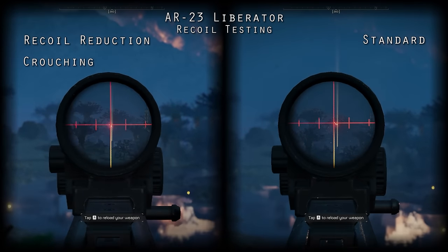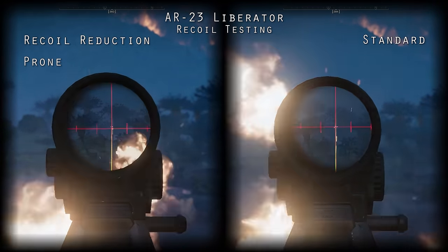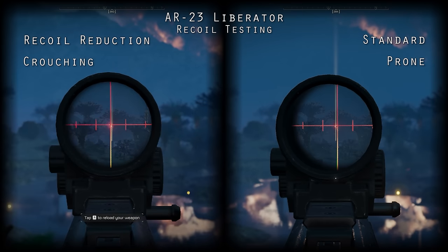I didn't see anything that would lead me to believe this affects weapon sway. Crouching and going prone provides vertical recoil reduction regardless of this passive. Interestingly, this provides 30% recoil reduction while standing — the same amount of recoil reduction you get from crouching without this passive. And you get the same vertical recoil reduction crouching with this passive as you do while prone without this passive.